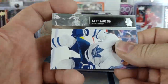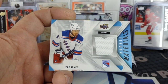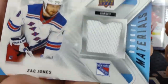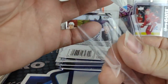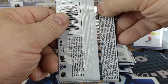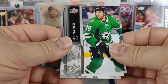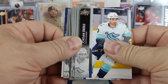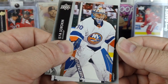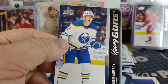Getting a jersey relic for the Rangers — Zach Jones Rookie Materials. Just kind of a plain white relic, but it is a relic. Our next Young Gun — for the Sabres, Brett Murray. Another fresh face — birthday coming up, born 1998.